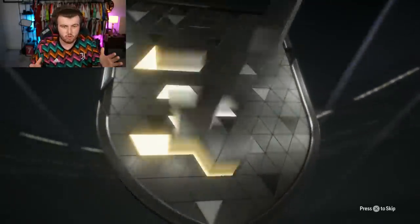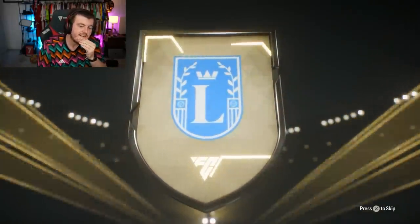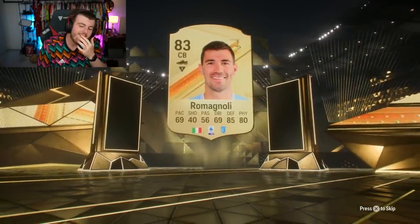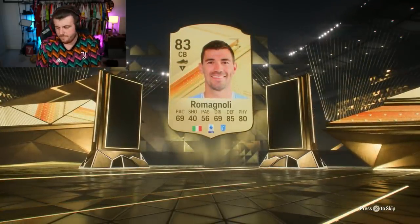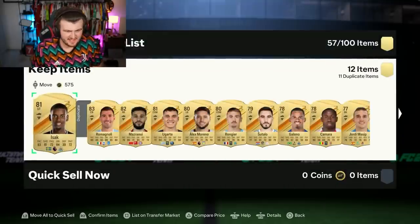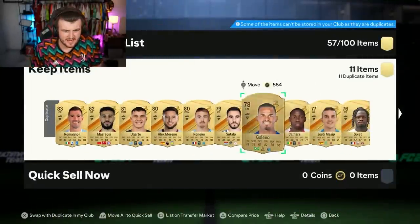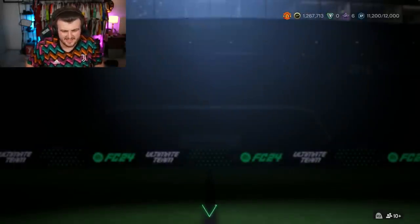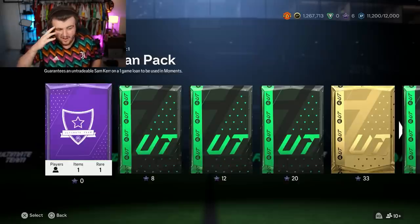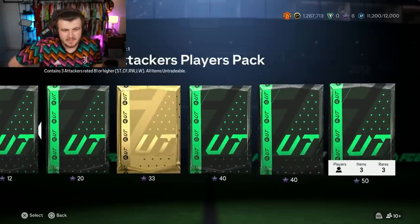So who do we get in our tradable 50k pack? It's an Italian side. Yeah. Fun. Isaac. Cheers EA. What a fun pack that is - I'm so glad I grinded for that. I actually got excited that I remembered that pack. But no.